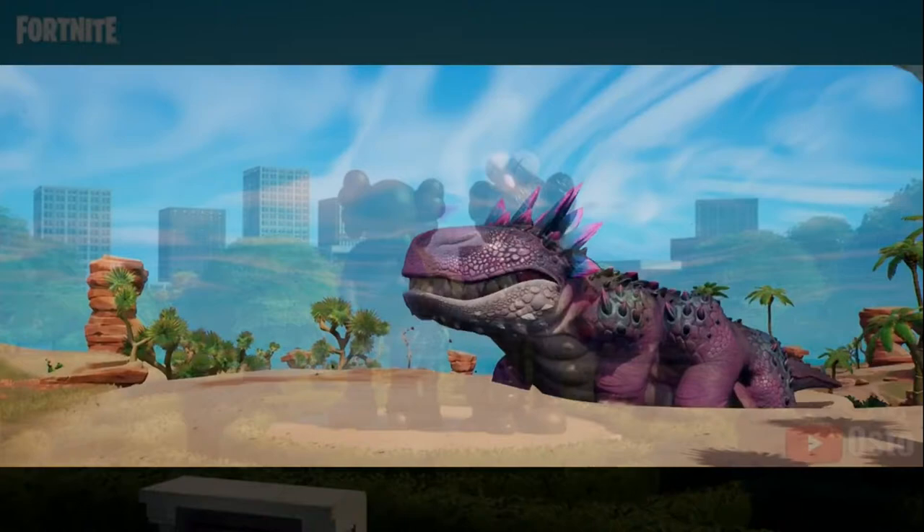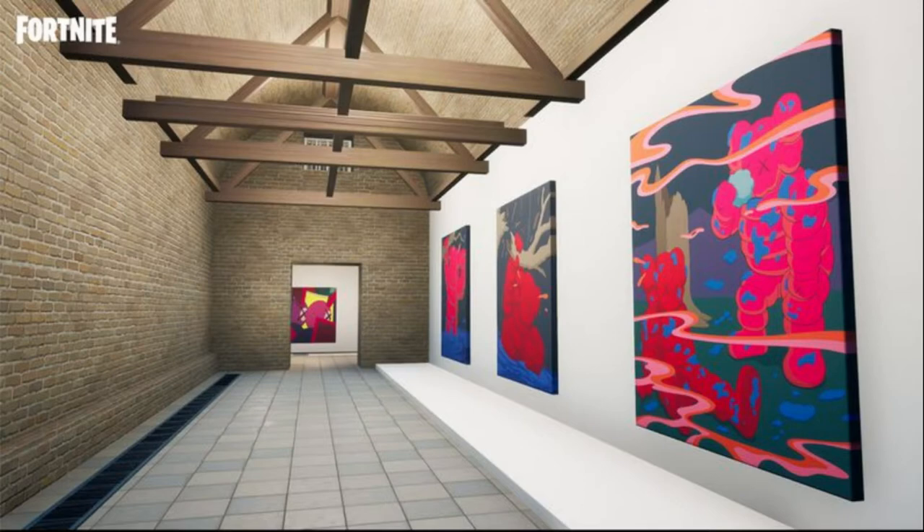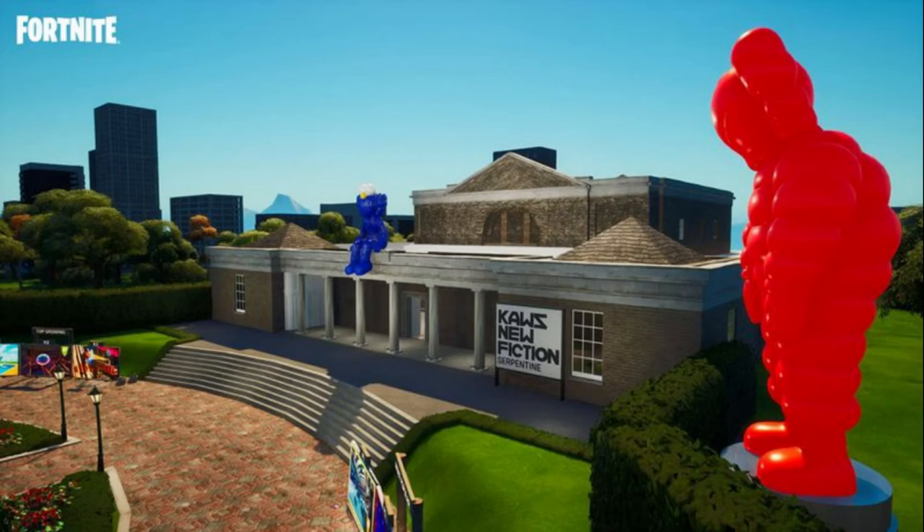Aside from the gameplay additions, Epic also announced a new collaboration with street artist Cause, who previously designed a character for the game, and London-based Gallery Serpentine. The two are launching a virtual version of Cause's New Fiction Exhibition, which will also be featured at the IRL Gallery.